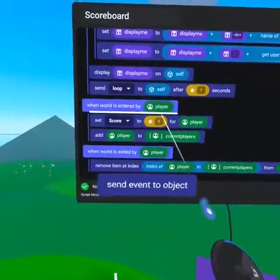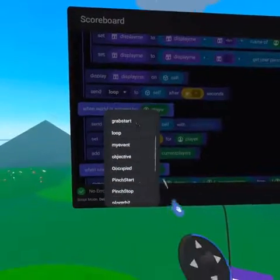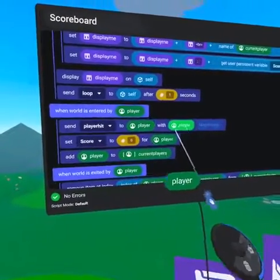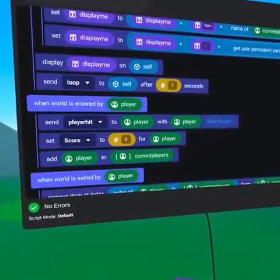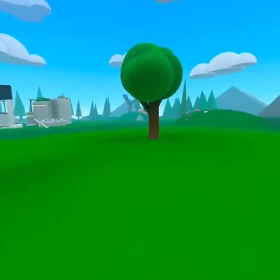In our case, we will randomly respawn players. On the scoreboard script under the player enter event, we will add send event to object and change it to send player hit to player with the parameter player. This will randomly distribute all of the players on world reset.